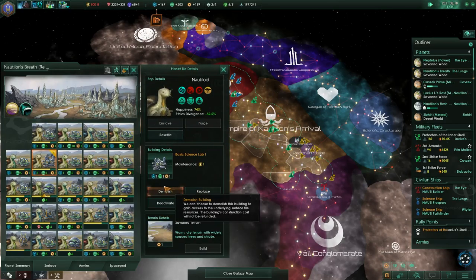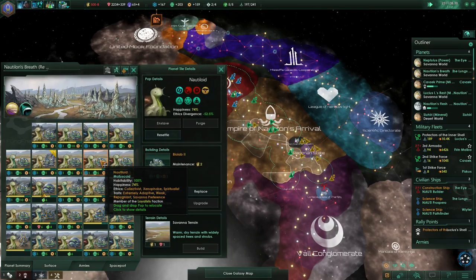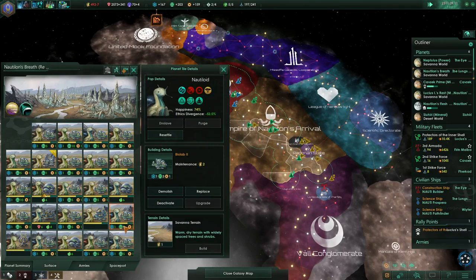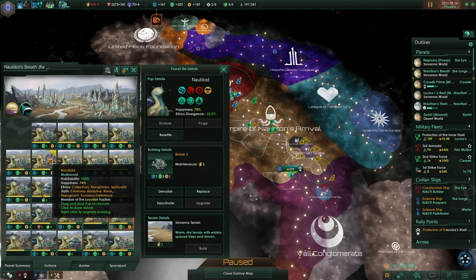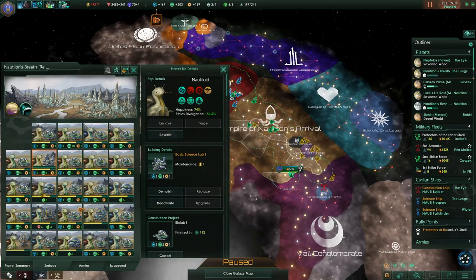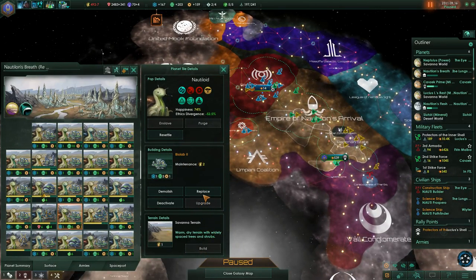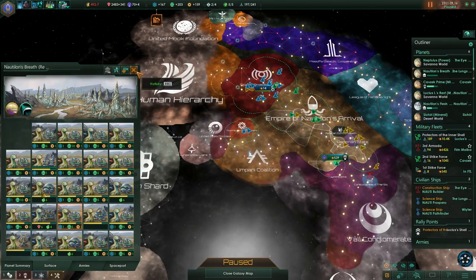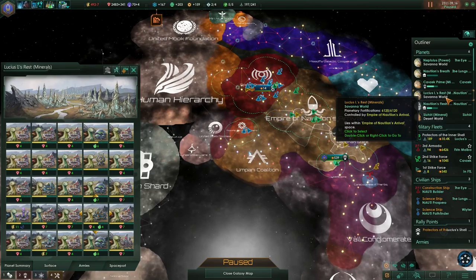Our problem at the moment is that we don't have enough energy credits, basically. We may need to reconstruct something. Maybe this Biolab? Need a Biolab here. Maybe we'll need to replace this Biolab with something.